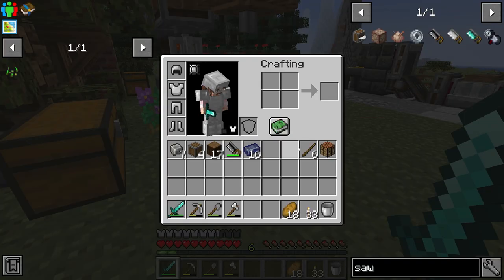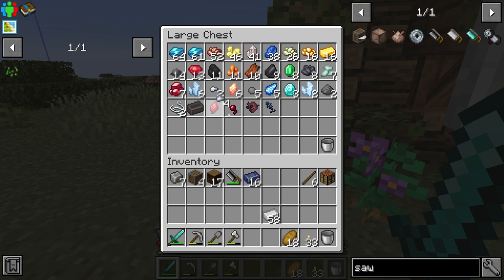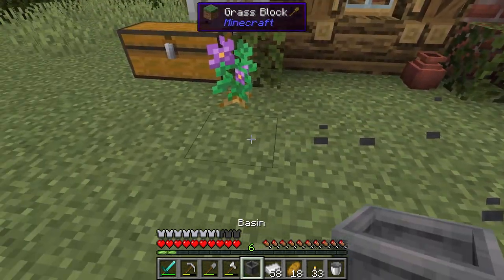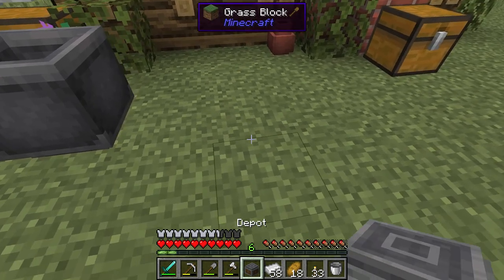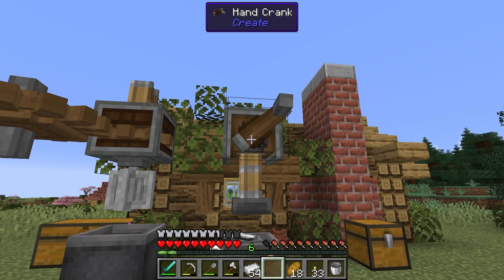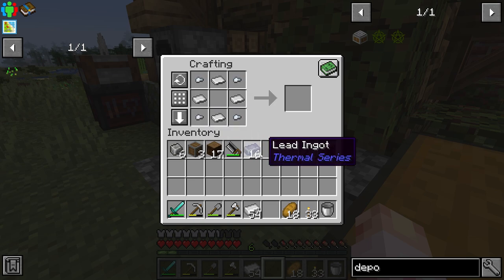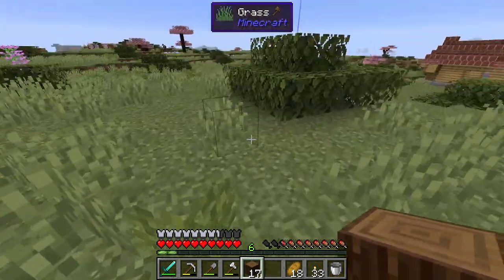We're going to be building a saw initially, and we actually do need some nuggets as well as some sheets of iron — shouldn't be a problem. I only need one saw. Why don't we make a depot? It makes our lives a lot easier — just make a depot, really simple to make. It just allows you to place your items onto the depot, and it means I don't have to move the entire system up and down every time I want to put a basin under it. It also keeps everything in a nice little block GUI.